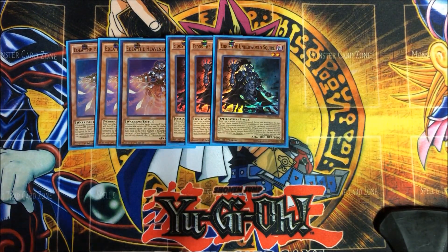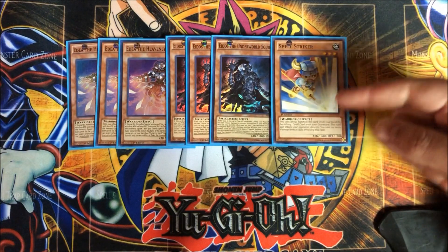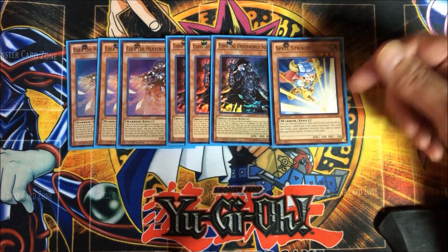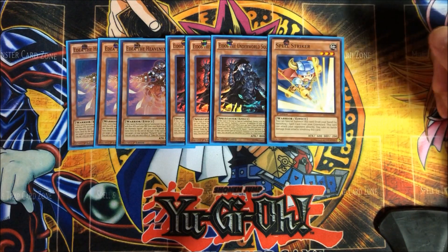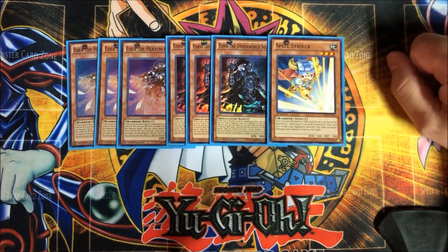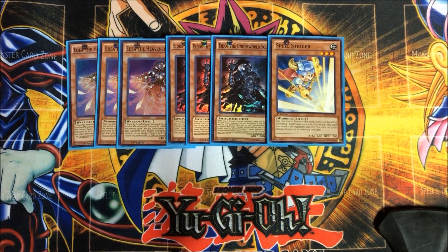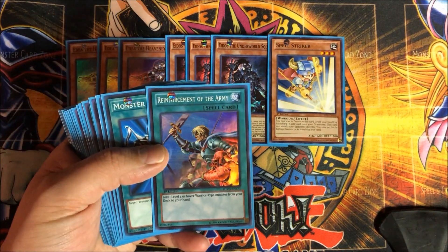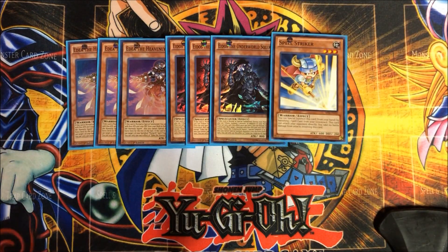And the last of the monsters that you can actually normal summon in this deck is one Spell Striker. I don't know if I should go with one or two, but it's just another card that you can special summon onto the field. All you have to do is banish a Spell Card from your Graveyard. He can attack your opponent directly and you take no battle damage from attacks involving this card, so he could absorb one attack. But primarily, since he's a Warrior, you could use cards like Reinforcement of the Army to search him out, then banish Reinforcement, special summon him, and you've got tribute fodder for your Monarch.